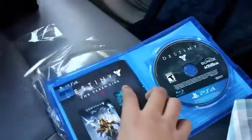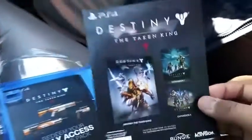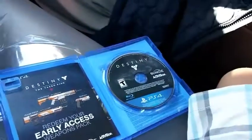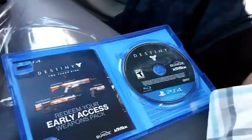So obviously the game Destiny comes in and I'm just gonna show you basically what it comes with. Destiny: The Taken King, Destiny Expansion 1, Expansion 2, and a redeem code. There's a code on the back — you guys ain't gonna see it.